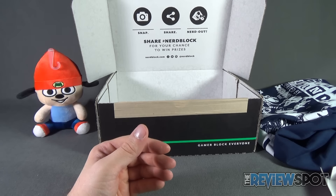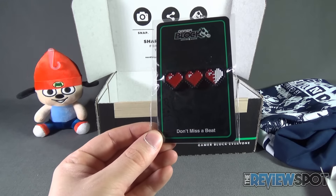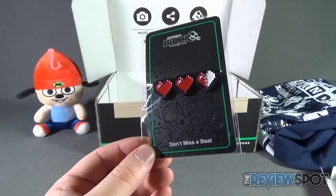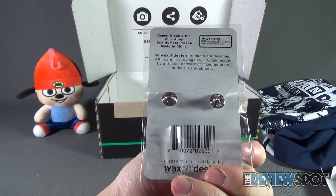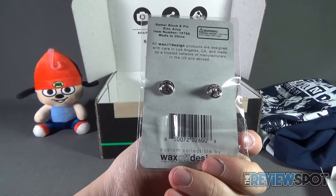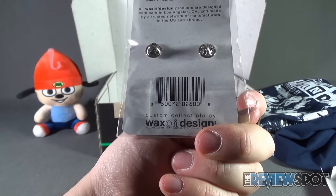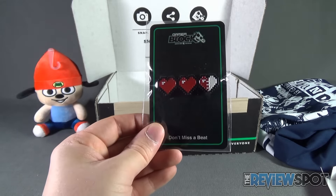Also included is a GamerBlock pin. 'Don't miss a beat' — I see what they did there. We've got some gaming hearts that look like Legend of Zelda hearts. It's the GamerBlock E-Pin, zinc alloy, coming from the folks over at Wax Off Designs Custom Collectible Buy at WaxOffDesign.com.